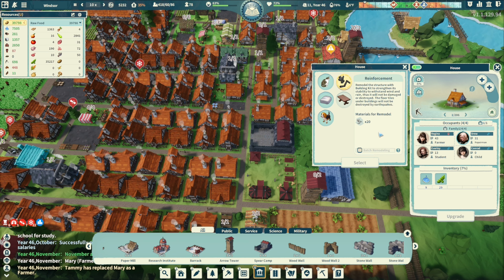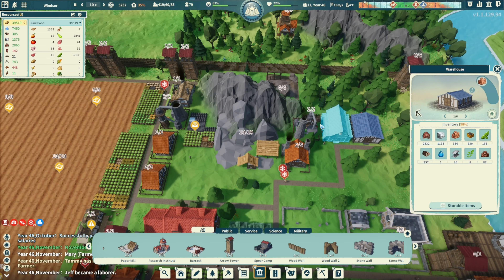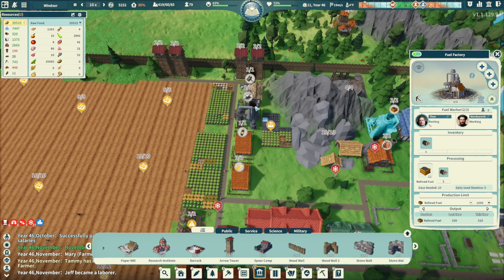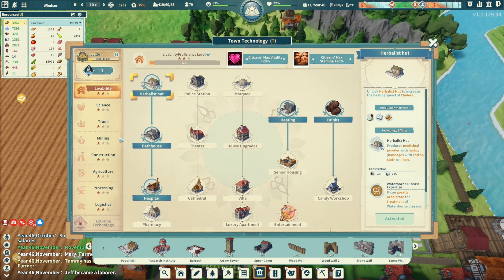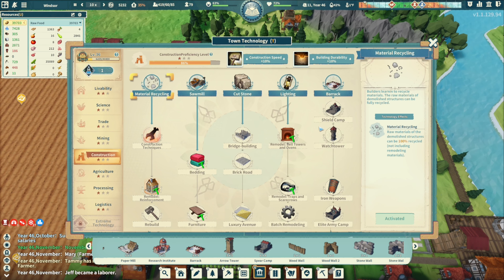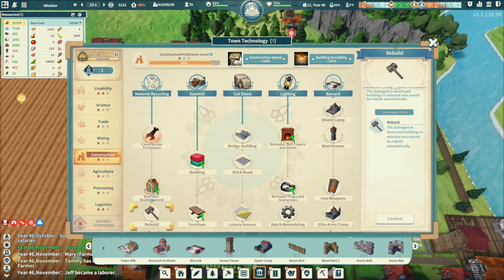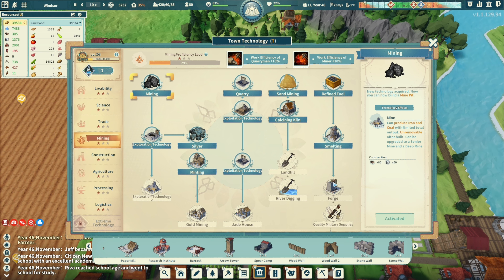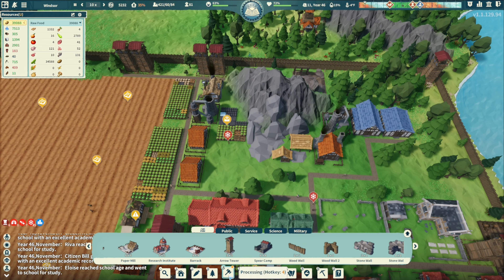The reinforcements need a building kit. What do we need to get building kits right now? We have fuel, we got some steel. Let's get the forge going — I'll go with construction and get the shield camp, although I don't think we need that right now. We need steel, glass, and bricks for the building kits.